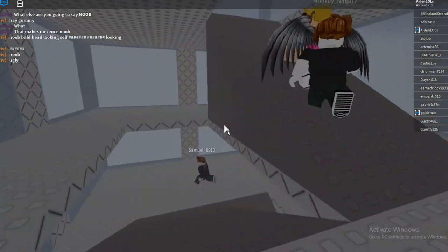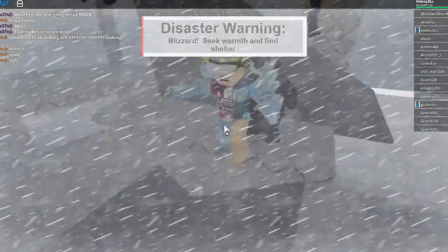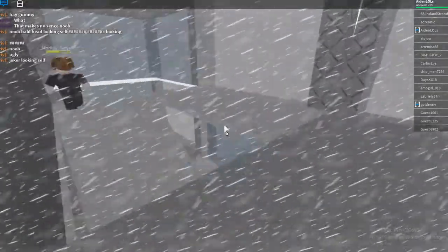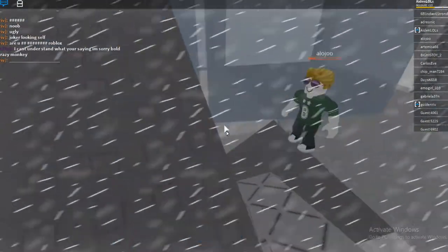Snowstorm — blizzard! Seek warmth and find shelter. You better find some shelter, man. Where do you find warmth? It seems like it's still hitting you over there. Oh my god, I'm getting hit completely — I'm blind! Are you taking damage? Oh no, oh no, do not go outside! Watch it, stay away from the glass, stay away from the glass! It doesn't hurt me. Dude, that piece of glass fell on you and you almost died from the damage.